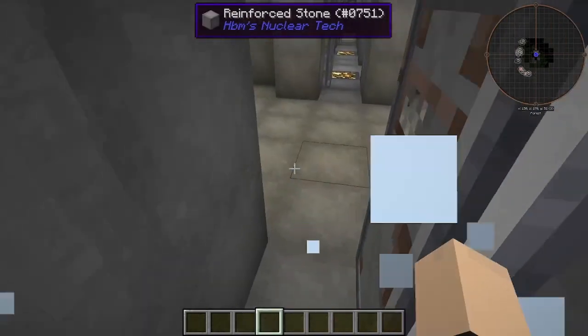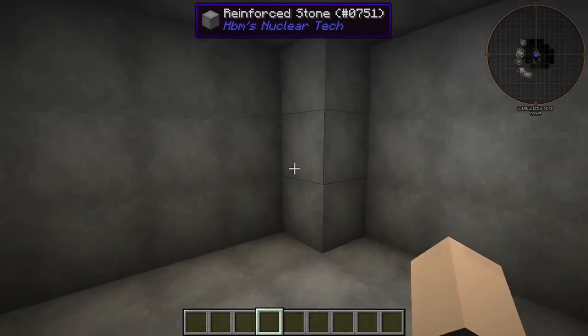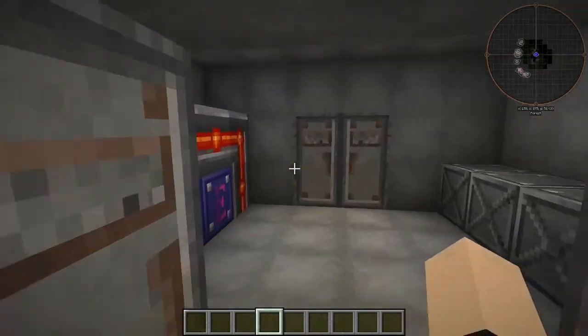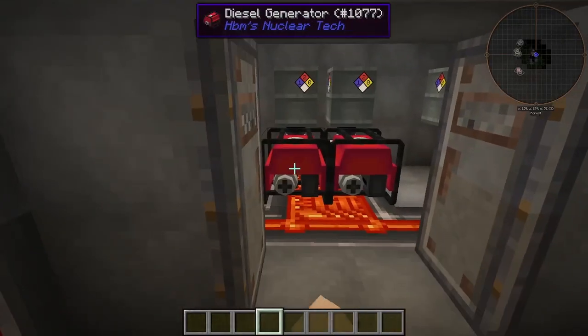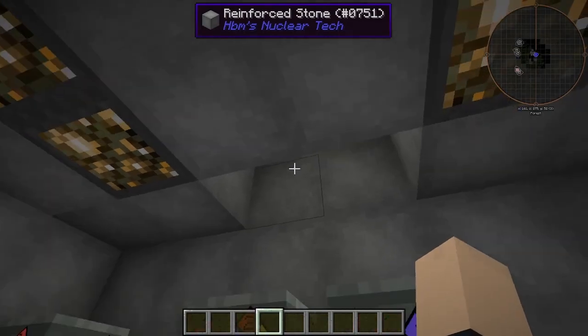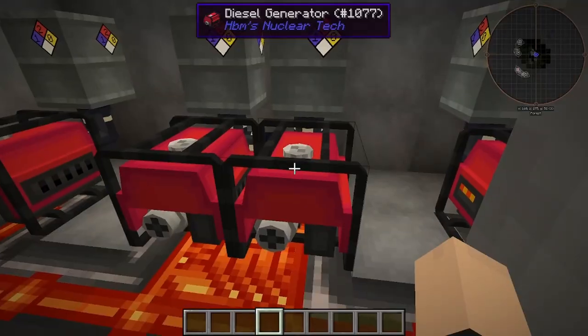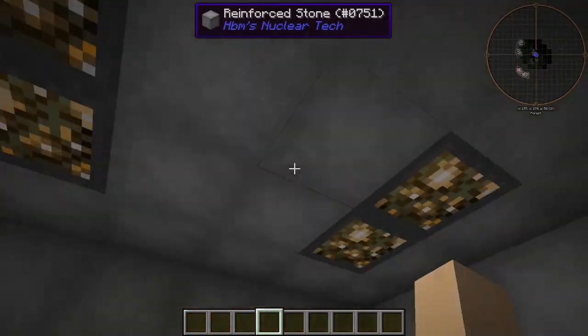We have a player decontaminator right at the bottom so you can get decontaminated. Here is our main foyer. We have our battery backup area right here — it's a low priority charge, so that's good. We have a generator room with a vent to the outside world which can be closed off, and we have four generators working as hard as they can.